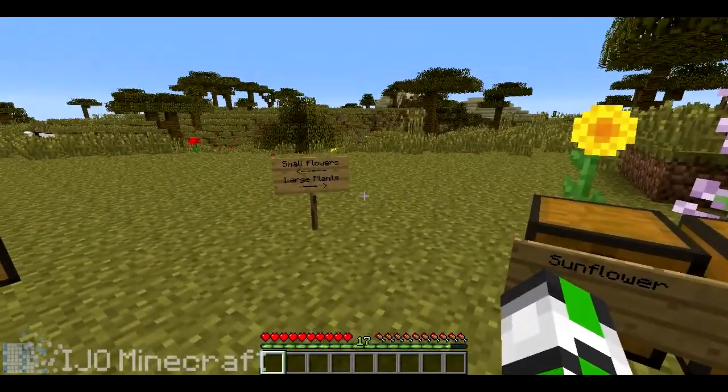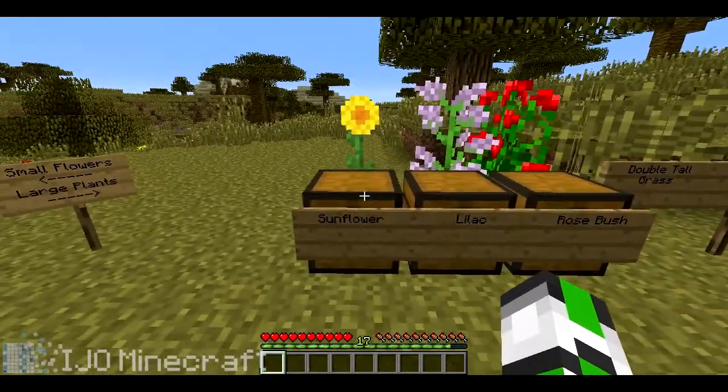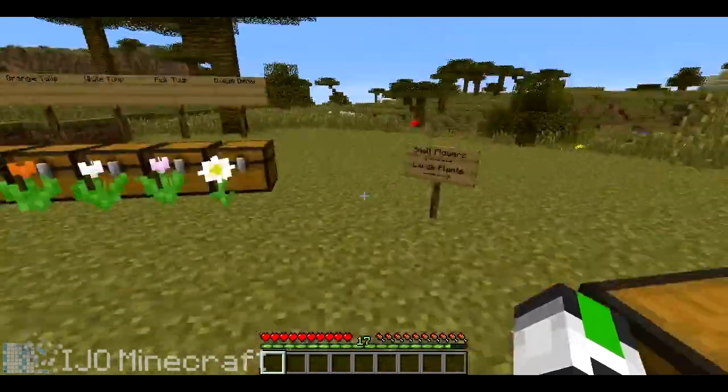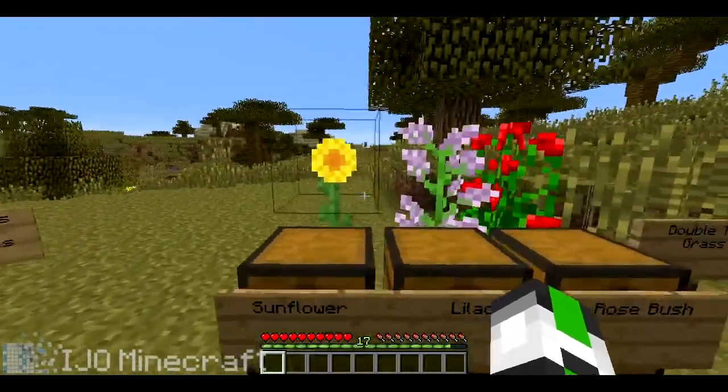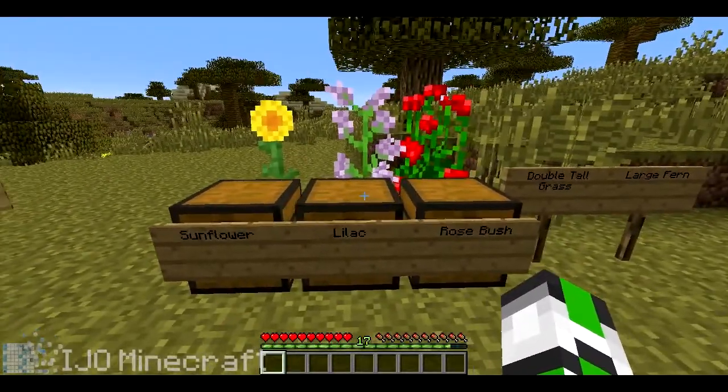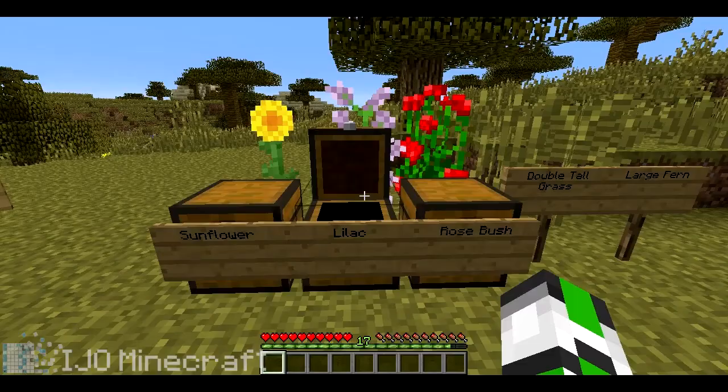Next we have the large plants. The first one is the sunflower — you get two dandelion yellow when you craft it. I was thinking more along the lines of sunflower seeds, but whatever. And the next one is the lilac, and with this one you get two magenta dye.